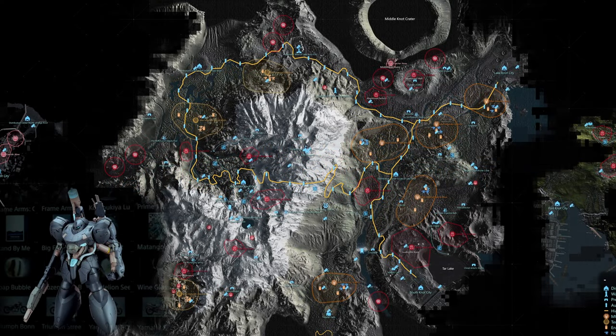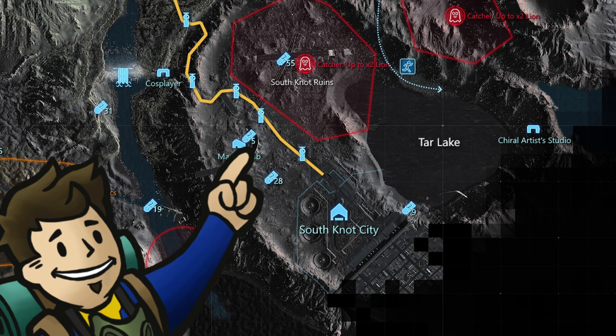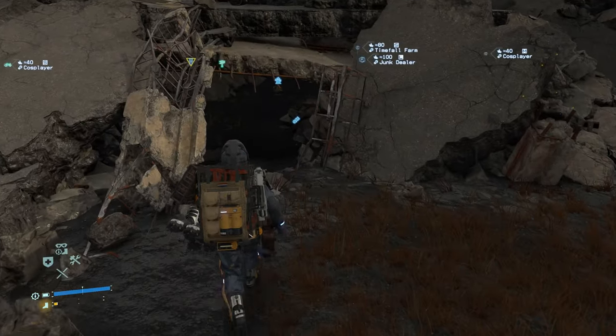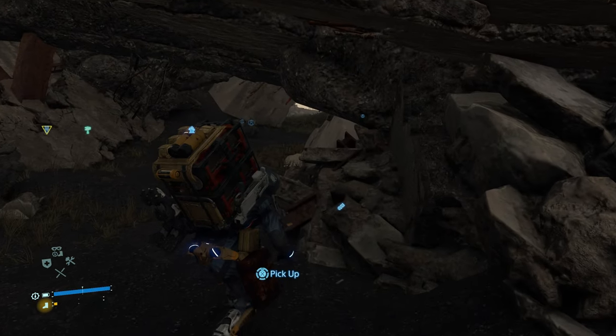The 31st memory chip is for Frame Arms Mingwu and is located right next to Mama's Lab, just a little ways north of South Knot City. If you're heading out of Mama's Lab and go off to the right, part of the ruins allows you to crouch and move through towards South Knot City. It is inside this little cave made by ruins that you'll find the memory chip.